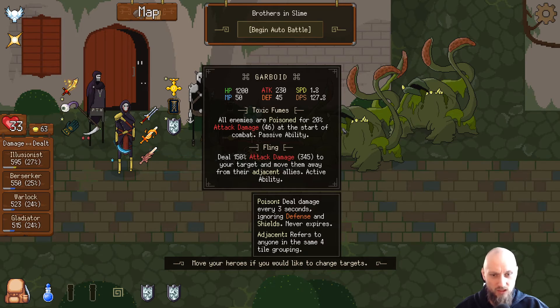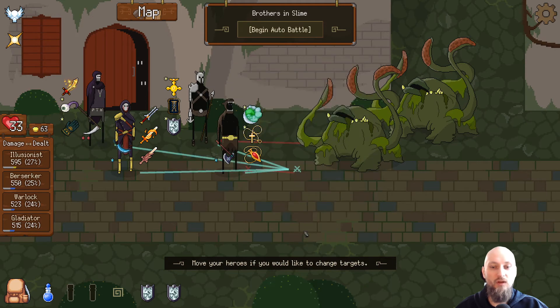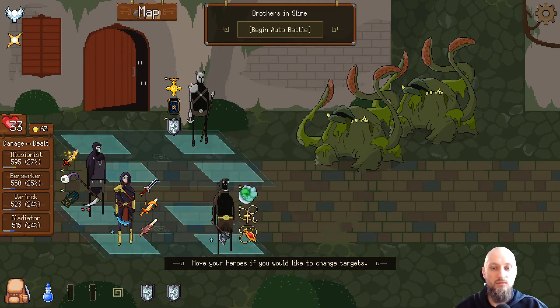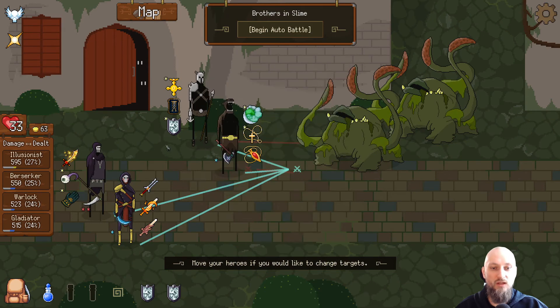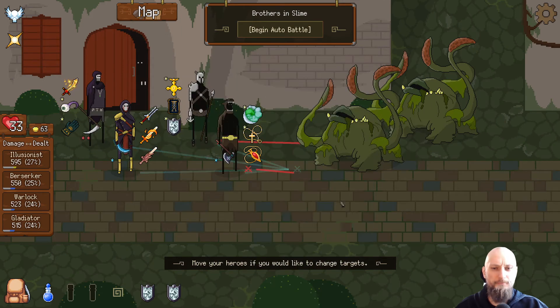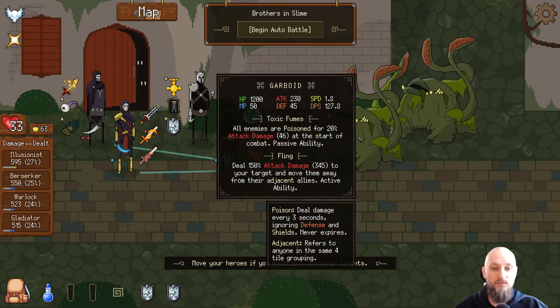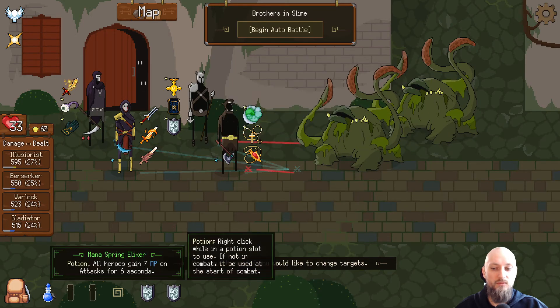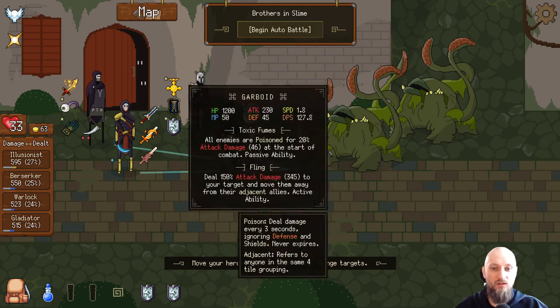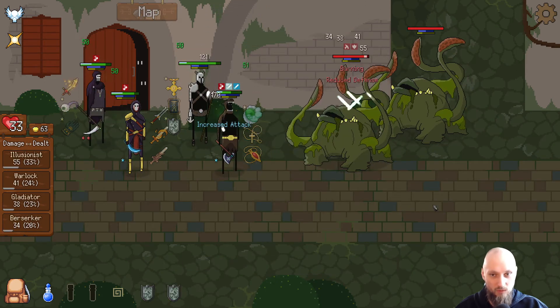Damage to your target and move them away from adjacent allies — so they are both gonna be moved away. That's not good. Because then they're taking the back line all of a sudden. The Illusionist could potentially be good here, but I don't know how that's gonna go. This could go really wrong — it's very hard to figure out what is going on here or what's gonna happen with this.